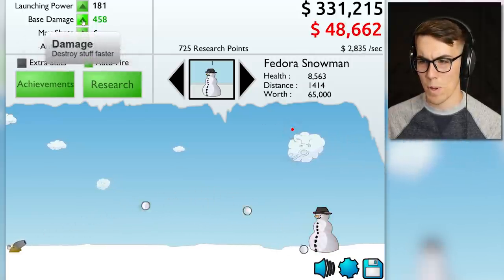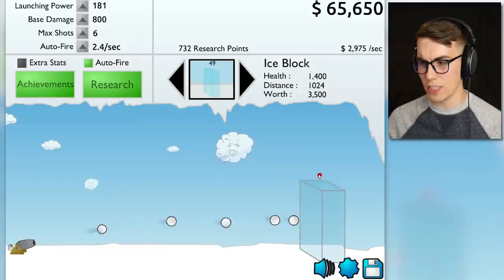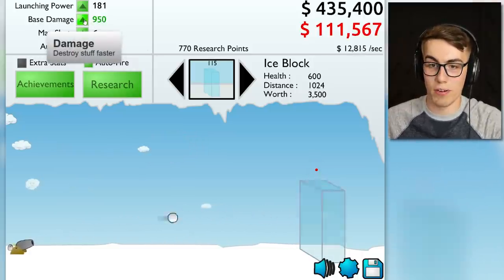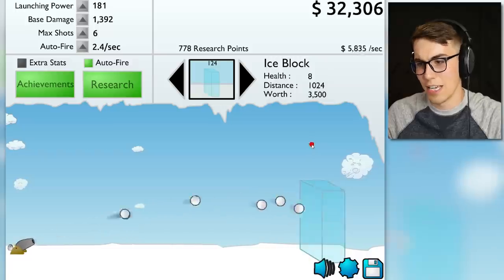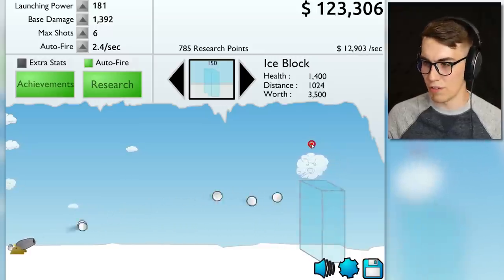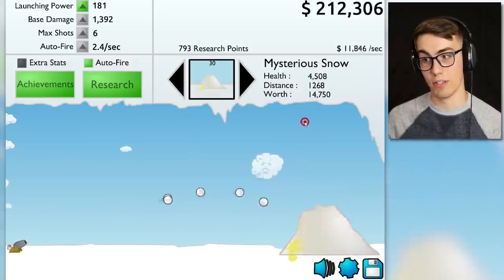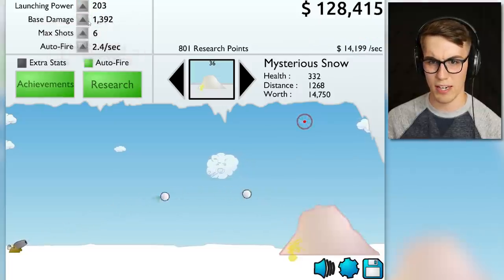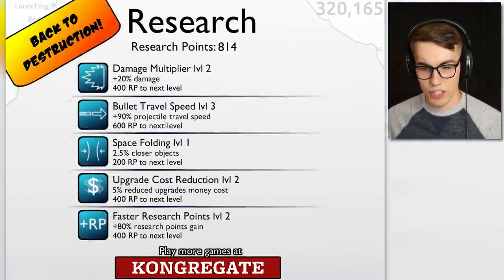Let's get more base damage — now I'm at 800 damage. The ice block is going to give me 15,000 per second — 14,000 — it goes up and down. My damage is now higher than the ice block's health at 1,400, so I need one more upgrade. Now it's best on this target — 12,000 here, but it'll do better now. Sixteen thousand per second — let's get some more launch power and base damage. Nineteen and a half thousand per second. I've got all this research — damage multiplier would be nice.